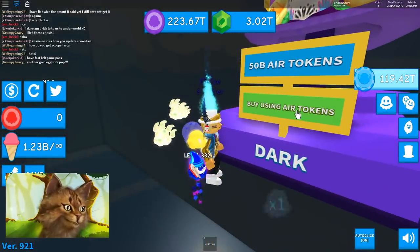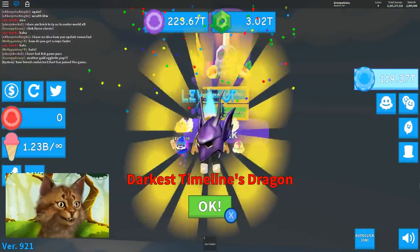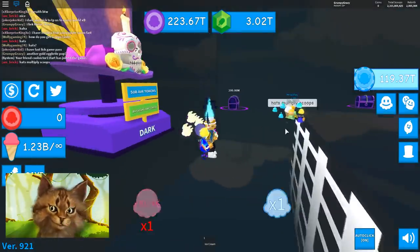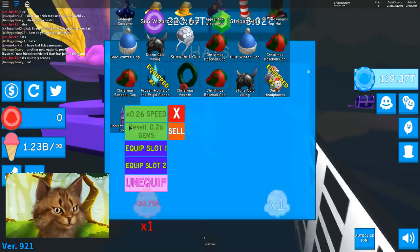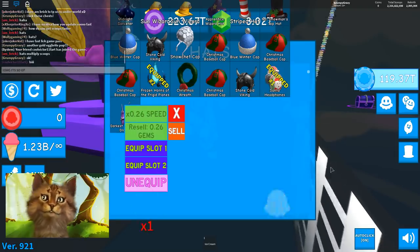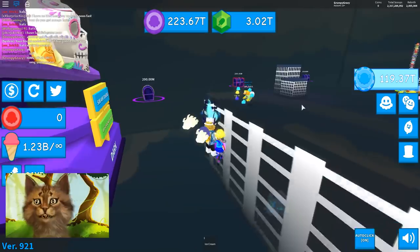Oh, there's another thing — air tokens. How much do I need? 50 billion... I have enough, it's nothing. Let's open that. Nice! Is that good? The darkest timeline dragon. Hats multiply scoops — I got this one. 0.2? Oh my god, it's so OP! It's so much better!